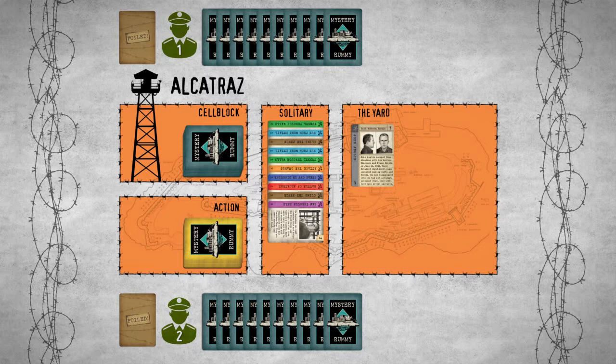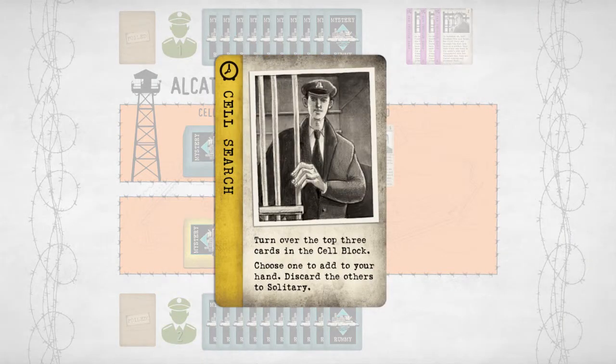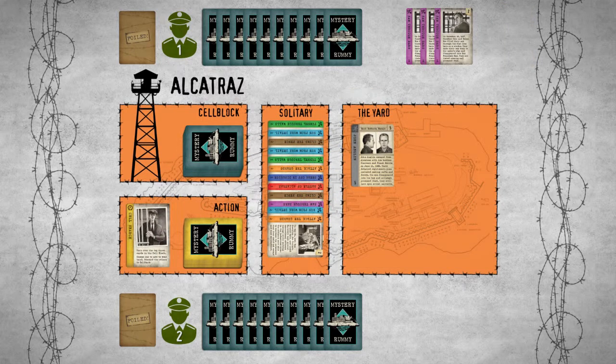Player 1 starts the game by drawing two cards from the cell block. There is one available escapee card in the yard, so Player 1 can meld a new plan by laying down at least three matching plan cards. After a player starts or plays off a plan, he must draw an action card and follow the instructions on it. This action card requires Player 1 to take the top three cards from the cell block, choose one to add to his hand, and discard the rest in the solitary pile. Player 1 puts away the used action card.